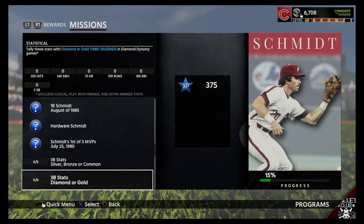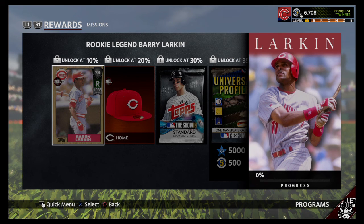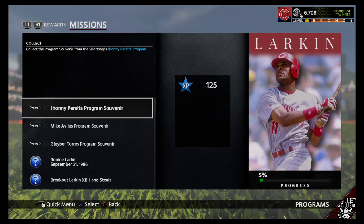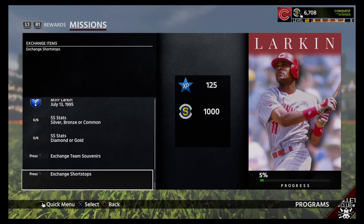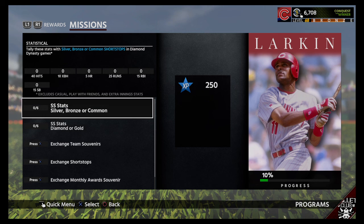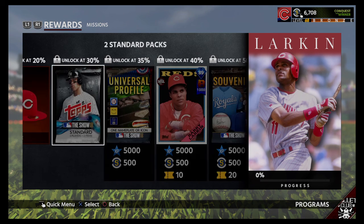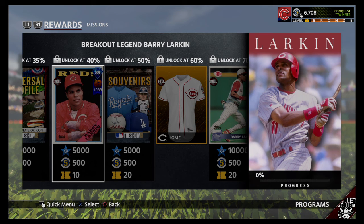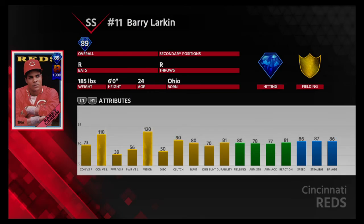I can't wait to get Schmidt done. I really want that Chipper card. And of course, Barry Larkin — again, one of the best hitters in MLB history. We'll check out his 89 overall. He even has a 92 after that.